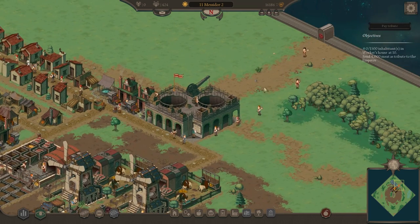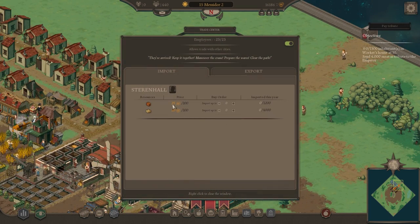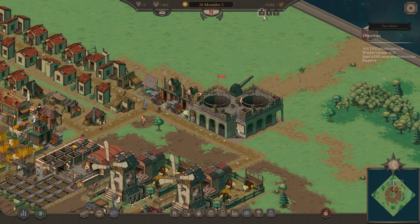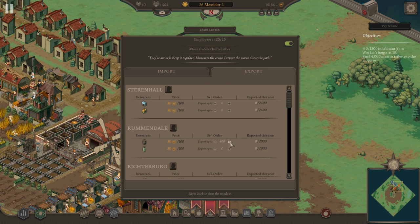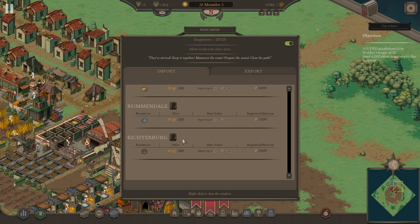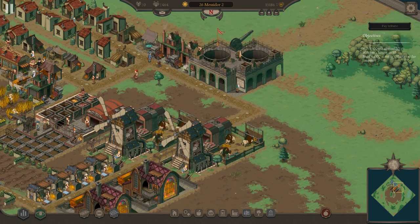We've got this trading port. Under import, I'll import copper. I can export bread and beer to supplement income. I'm importing copper and exporting beer and bread. I'll pause the game and set exports: about 400 units of beer and 800 units of bread. That should supplement the income from the copper imports.